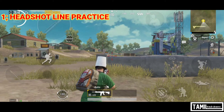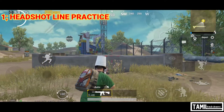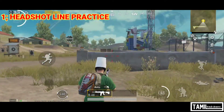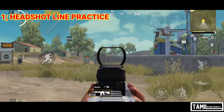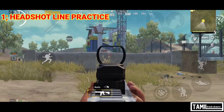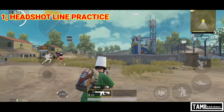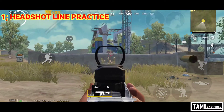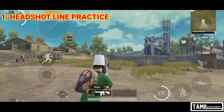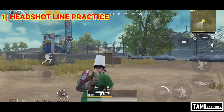The first method is Headshot Line Practice. This is a skill you train in practice mode. You can use any attachment. First, you need to move to the corner and move slightly right in front of the enemy. Use the right side. If any enemy goes right or left, you can clear them.